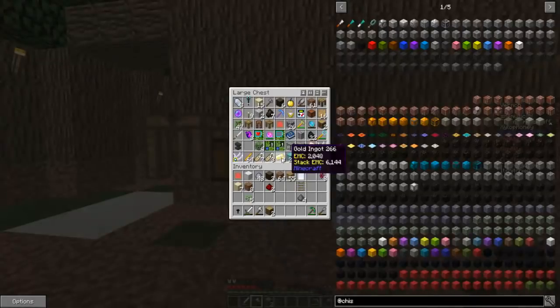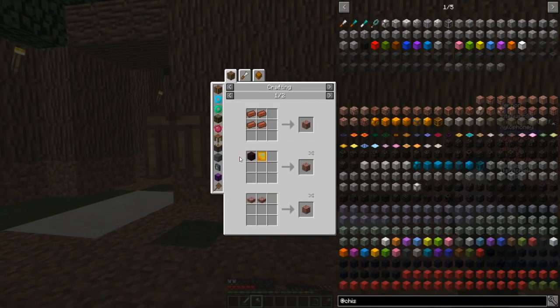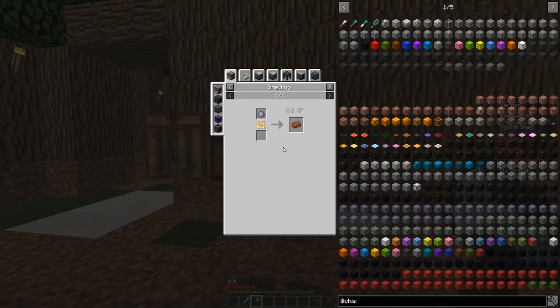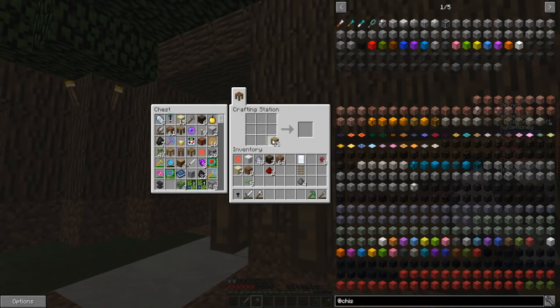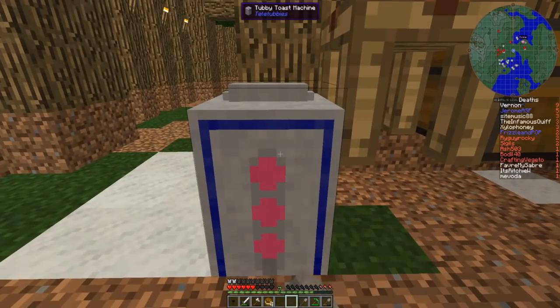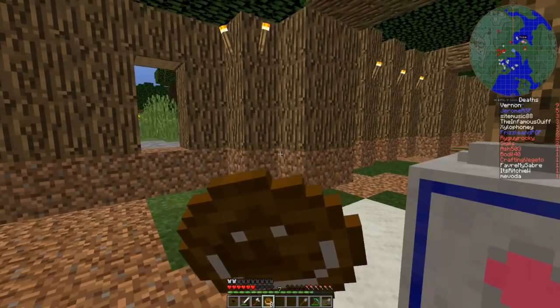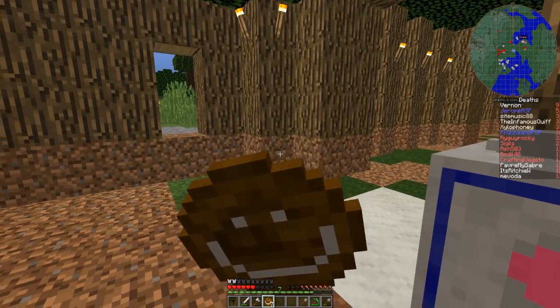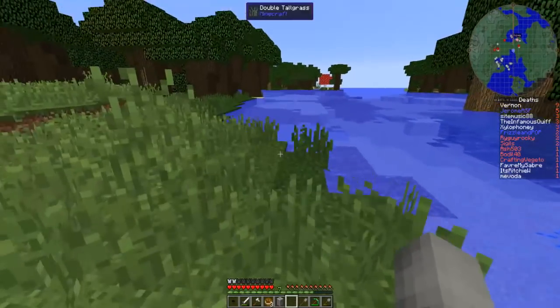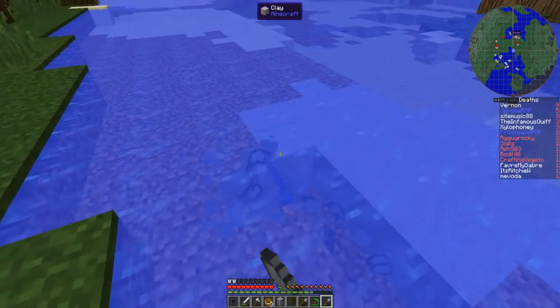We're going to work on this a little bit today, and for this we're going to need something for the floor. I quite like the idea of bricks, but upon reconsideration it's going to take an awful lot if I don't find a ton of clay, which may make it rather difficult. I'm going to make another shovel just in case, and take my tubby toast machine and grab some toast. I thought this noise would be funny but it very quickly just annoys you. There is some clay here, so depending on how much we have we may be able to actually do the brick floor.